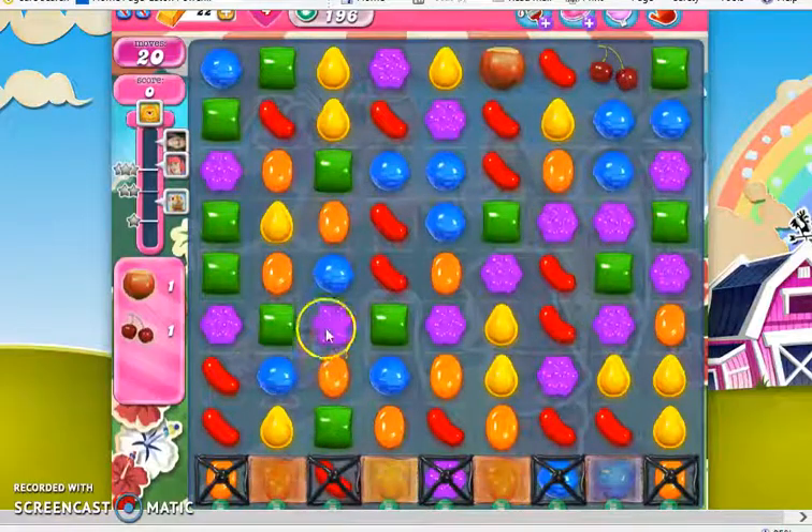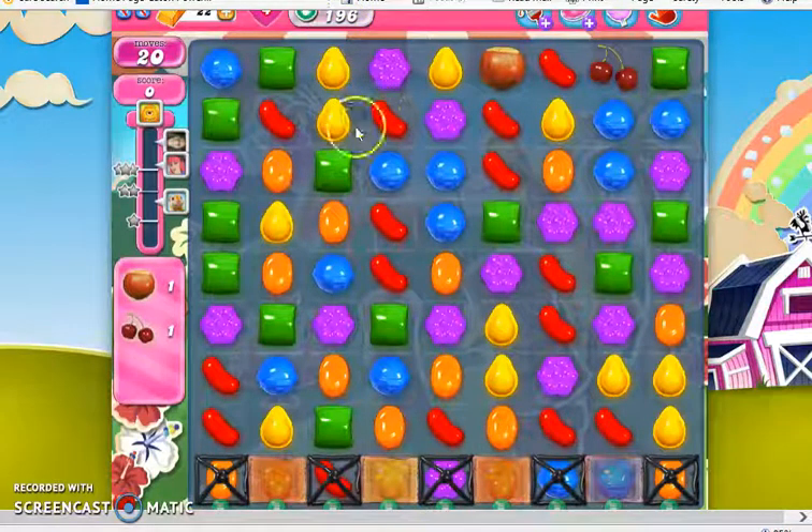Hi, this is Professor CC19, and today we're playing level 196 on our quest to the end of Candy Crush Saga, where we have 20 moves to collect one hazelnut and one cherry.